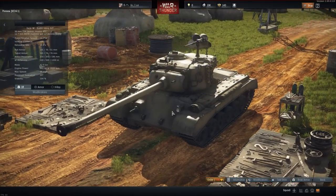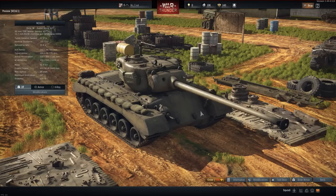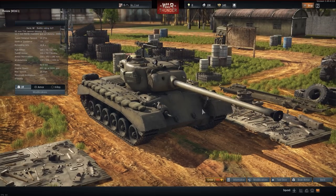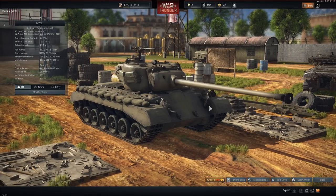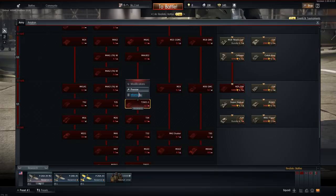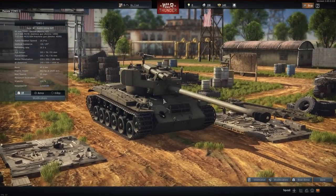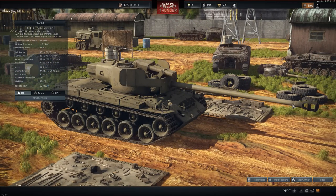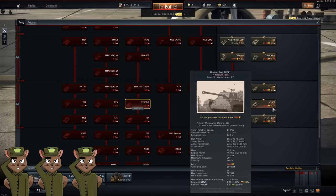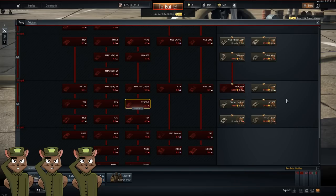Up next we have the M26E1. From what I can tell it's an experimentally mounted 90mm — a much longer barrel than the standard Pershing's, allowing more penetration. For the price tag of 7,480 golden eagles it's hard to say it's a must-buy. I've played quite a bit of the Pershings and my personal favorite is the T26E1-1 Super Pershing, which has two sets of spaced armor on the front so HEAT shells will have some problems. We give the M26E1 a rating of three squirrels — basically average.